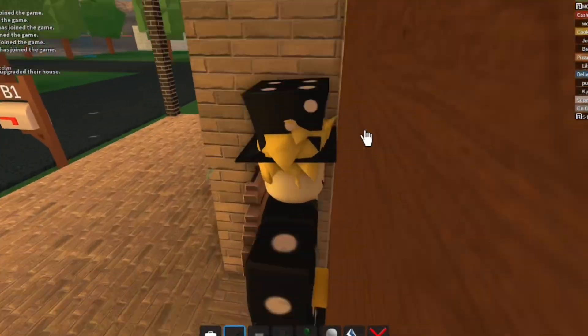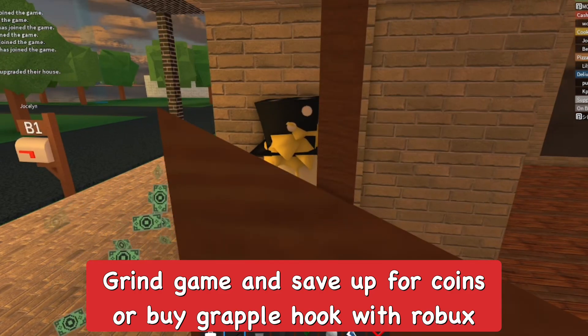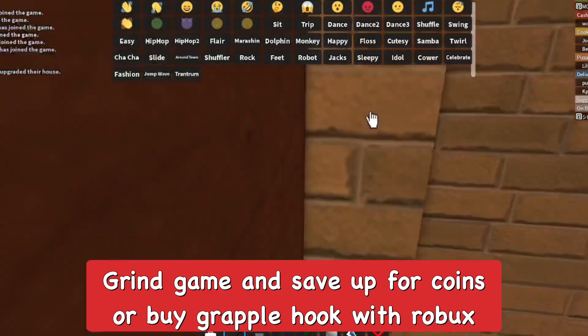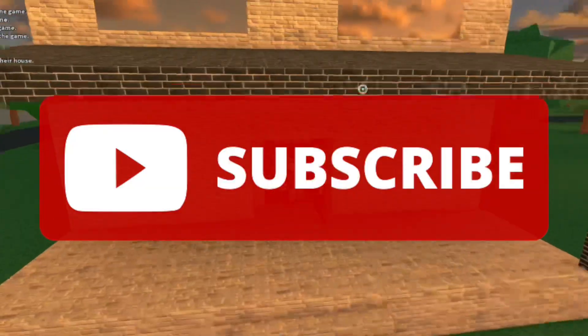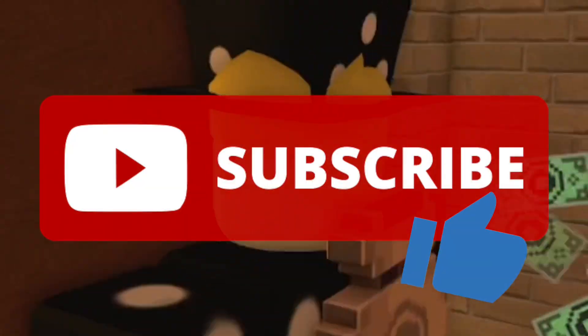You mainly just need the grappling hook — that's the only thing you really need. You can either play the game to earn coins, or pay with Robux to instantly get the grappling hook and get into anyone's house in Work at a Pizza Place on Roblox. Subscribe to the channel, smash the like button, and watch my other videos. Until next time, goodbye!